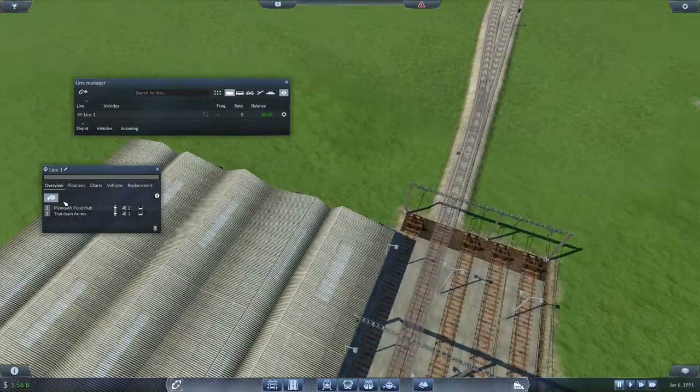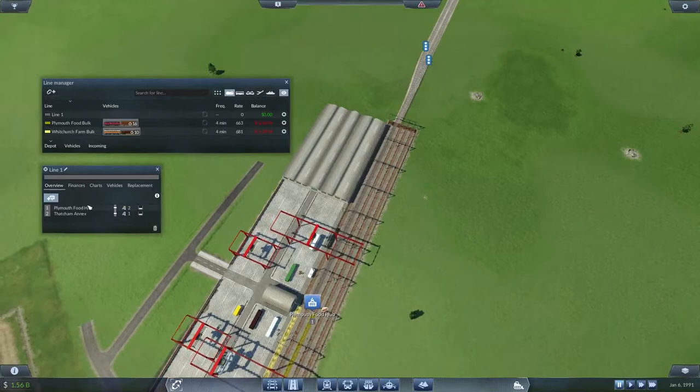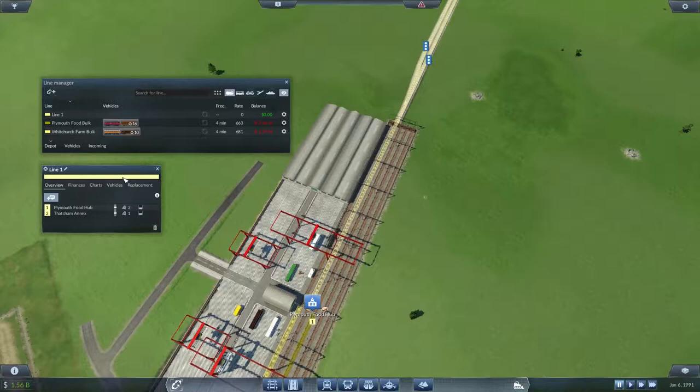And this line — what colour should we make it? We're only using that colour, so an even darker colour? Nah, they're horrible. We'll use the bright yellow instead. So this is going to be the action food bulk.